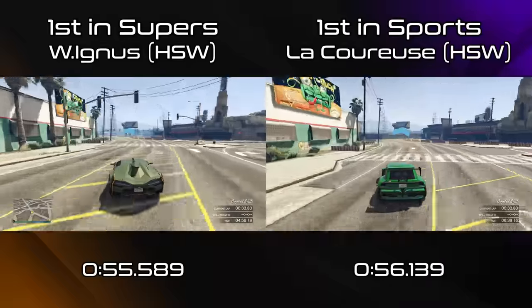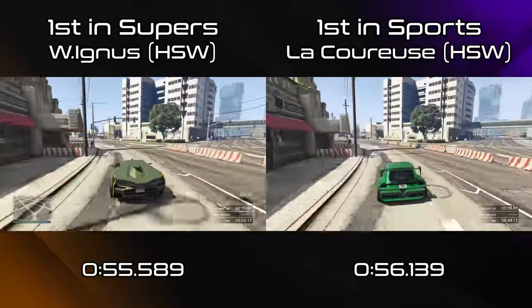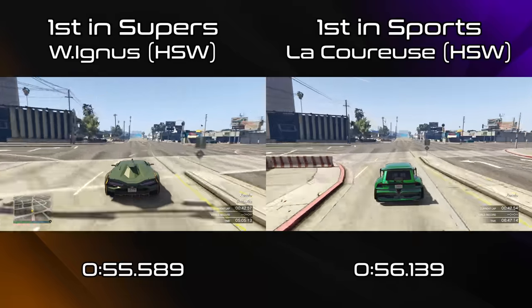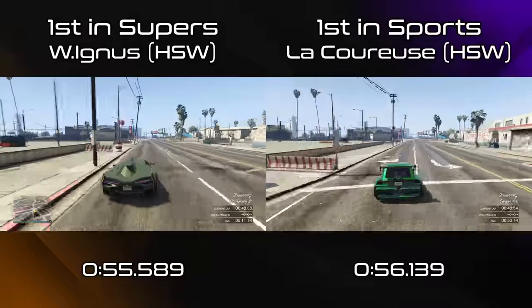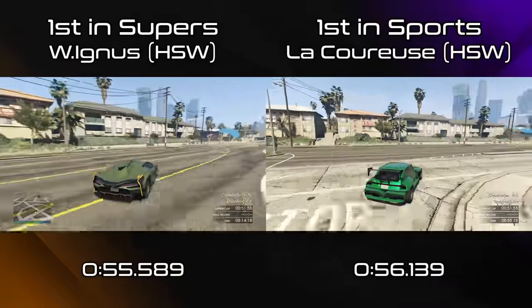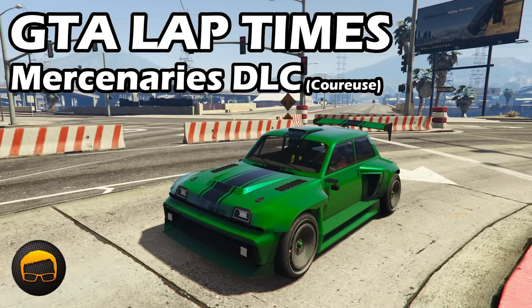None of this is new — it's just particularly apparent and frustrating now since the sports class has enjoyed a long period of incredible balance at the top, with nearly 10 cars able to compete. And that's all gone now. The sports class has finally got the HSW treatment that the Supers class got immediately, with the weaponised Iglas and Cyclone II dominating with 55-second lap times. For the LaCroze to only be a second off that pace, and quicker than every open wheel car except the BR8, is astounding. At least it's cheaper and nicer to drive than the Stinger TT — but say goodbye to any kind of balance in the sports class.